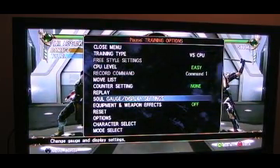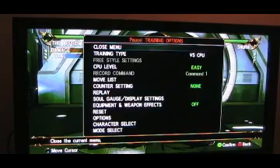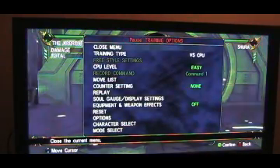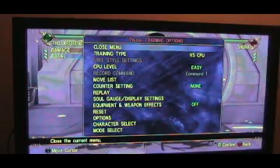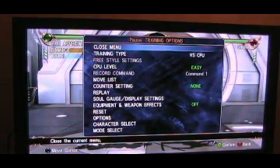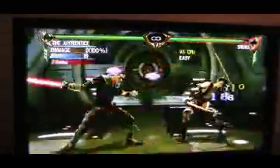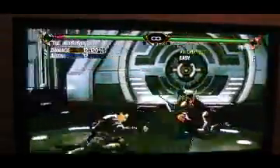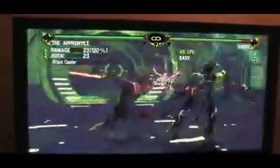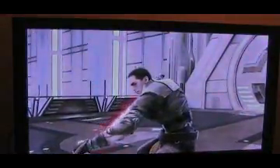Once you've made the changes, exit out of the Training Options. Now you see in the top right corner that the Soul Gauge is blinking red. Go ahead and do a couple of hits. When their armor breaks and they stagger back, you want to hit the left bumper a few times to activate the critical finisher. Just like that.